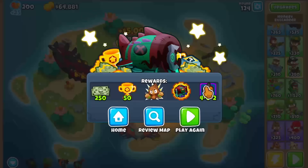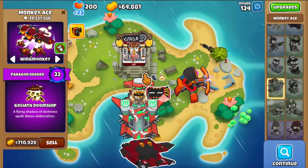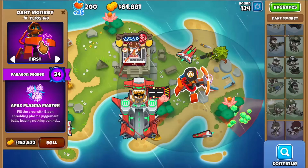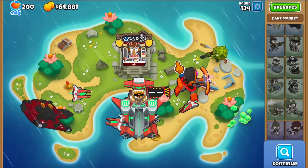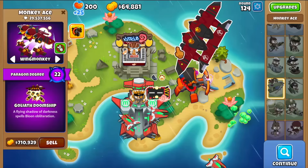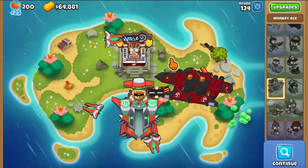The insta monkey reward is a 4-0-2 alchemist - really nice. Looking at the review map, the Navark got 26 million pops since it was only here for tier 5, the goliath got 29 million since it was here for tier 4 as well, and the dark monkey got 11 million as expected since it was the early paragon. If you're not normally into elite bosses, you should definitely try this one because you are going to win. This is probably the easiest elite Bloonarius we'll have in a very long time. Thanks for watching!